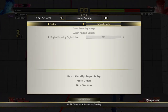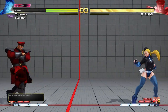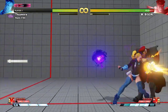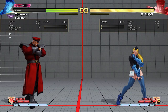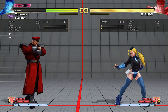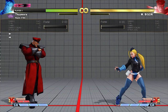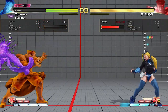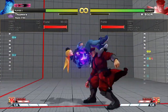What a lot of Bison players do nowadays is use an EX blast as a shield for the teleport. They will do the EX blast and then teleport, and with that sequence you can't really interrupt him. So how do we deal with this blast-and-teleport combo? The answer works for every single character: as soon as you see him teleport, you throw him out of it. That just nullifies the entire sequence.